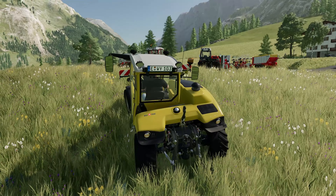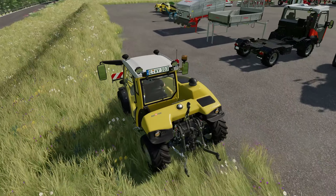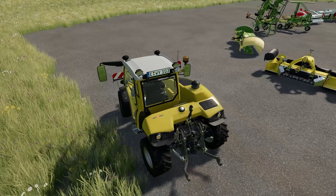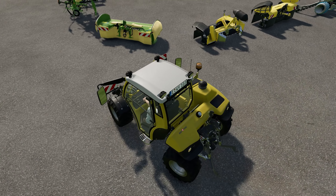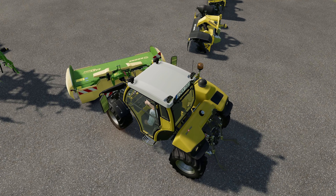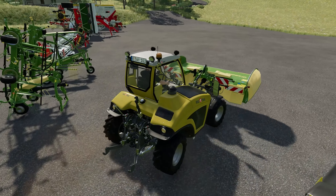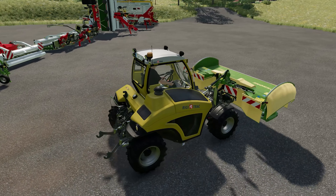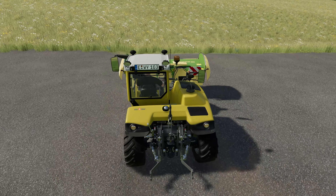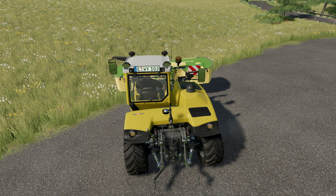That is the Rigi Track. We could pop a mower on this, so we'll head along here. We'll take the Krone mower. We've got a mower on the front and the back. Every mower in this pack, I believe, is a front-mounted mower. I'm guessing you can put some weights on the back or maybe even a windrower so you're mowing and straightaway windrowing after it. Let's turn this on — don't forget to unfold it, of course.